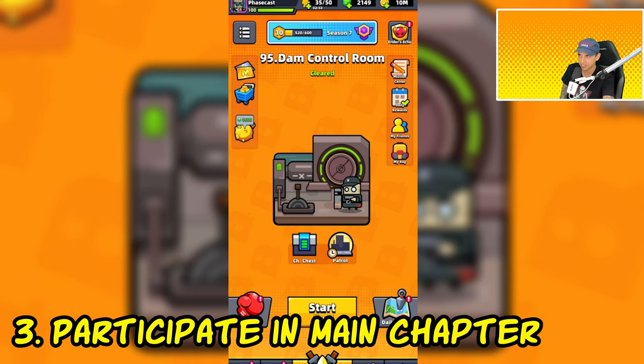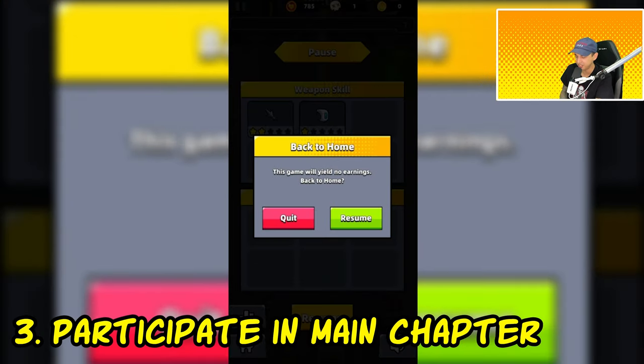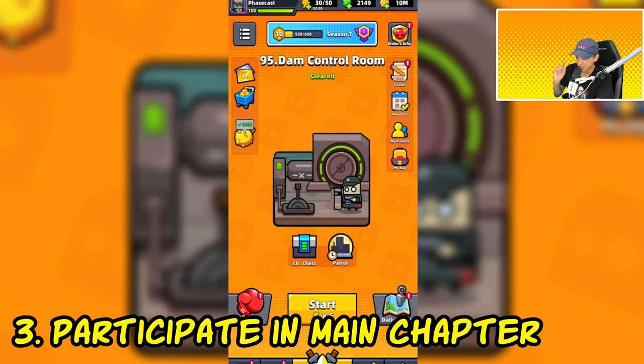Next, we have 'participate in main chapter.' We are often required to simply participate in a main chapter, and you can complete this by starting a main chapter or stage, tapping the pause button, hitting the home button, and hitting quit. All you have to do is enter and exit a chapter, and that will typically count as one try.